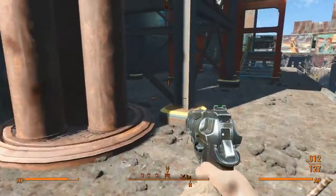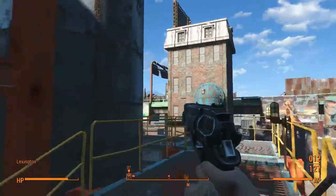Next, we head towards the west tower. Kill any raiders that come in your way.